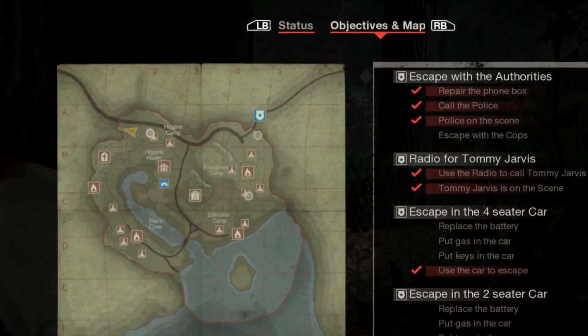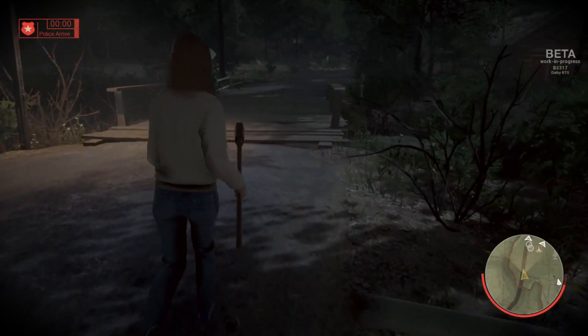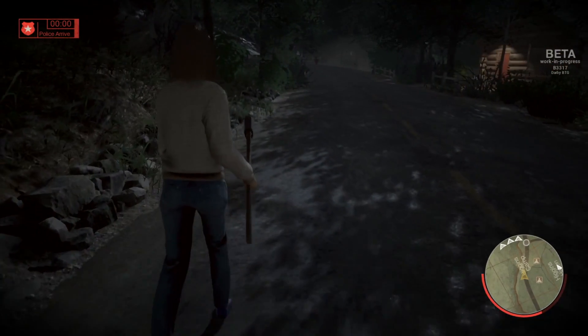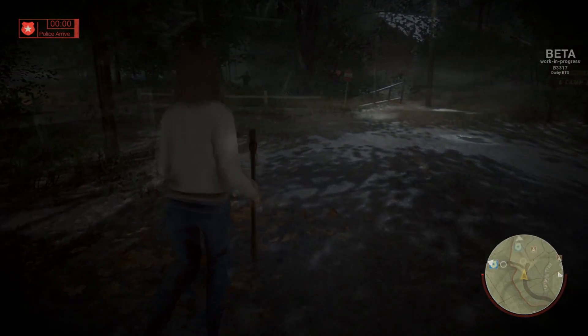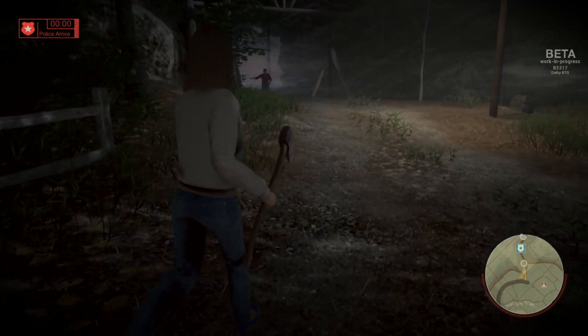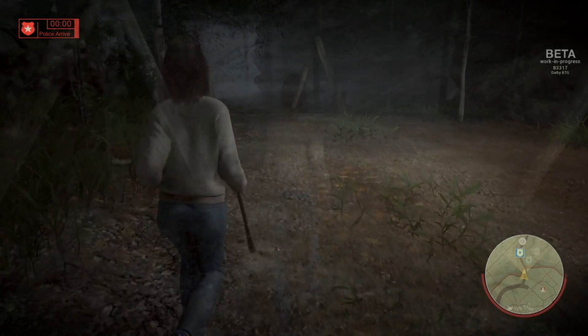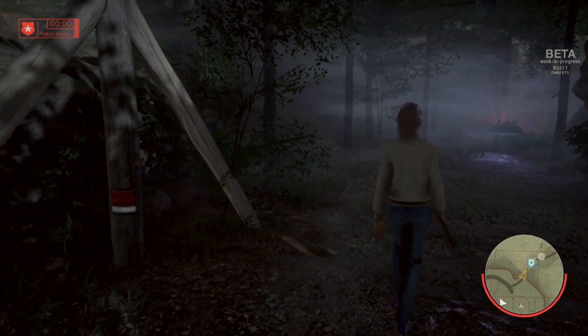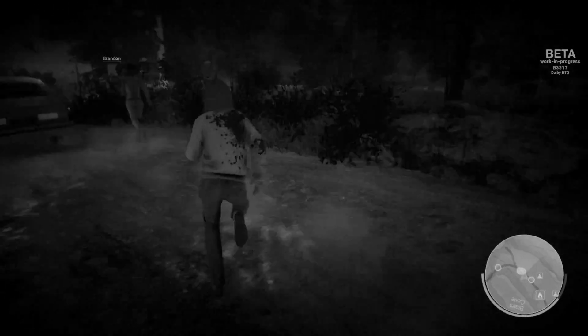You can check the map once the police arrive and see exactly where to exit. I happened to choose the wrong side of the map. Once you know where to exit, you take the road or the woods — you can be super sneaky and hope Jason doesn't find you, or run like a madman and hope you can outrun him. Once you make it to the flashing lights, you're in the clear.